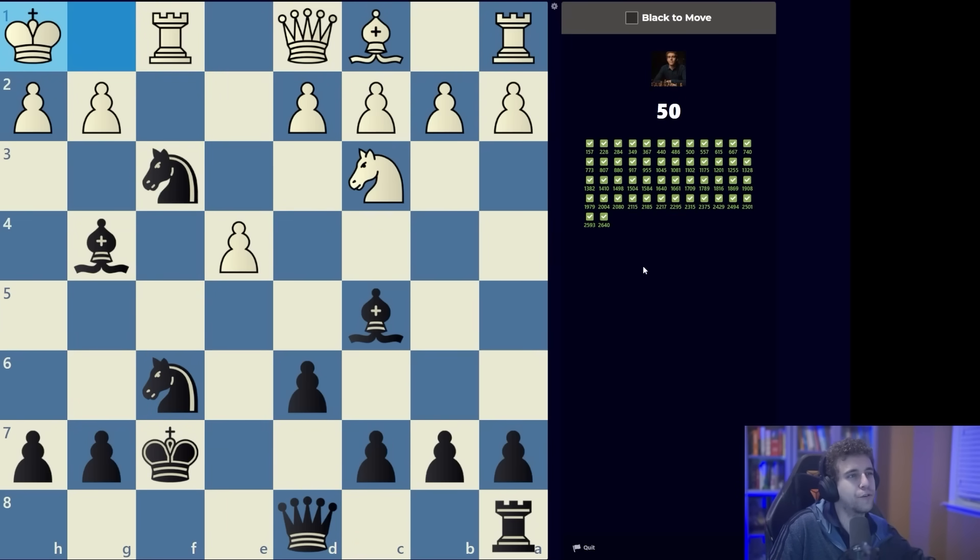Then we simply go for the gain of material. We need to step away with the knight onto a square that carries a threat. The only move that fits the bill is knight takes h2, because we're hitting the rook, hitting the queen, and simultaneously protecting the bishop with the knight — which is important because the other knight is going to be pinned.